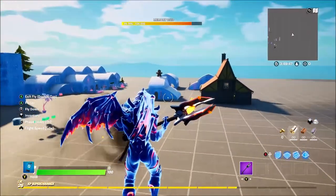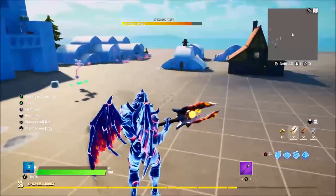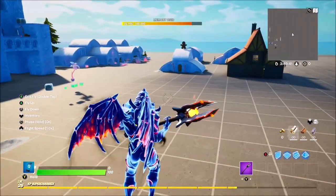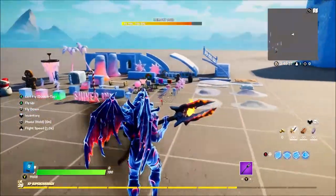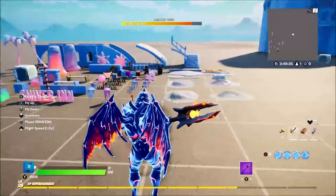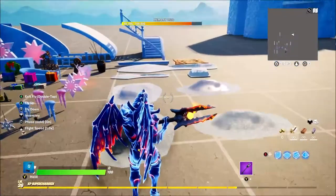I can't pick any of the props up unfortunately because there's currently a glitch on Xbox where props are invisible when you pick them up. However, I will show you guys around the buildings and the new props over here, so let's start with the props.